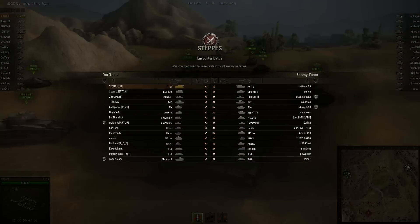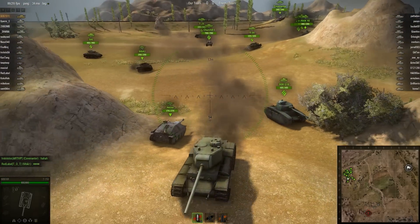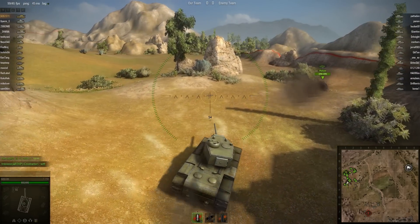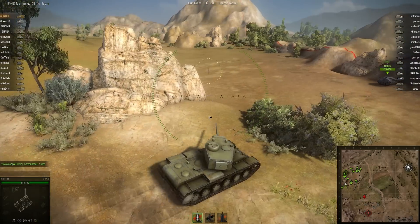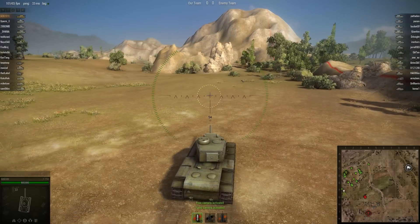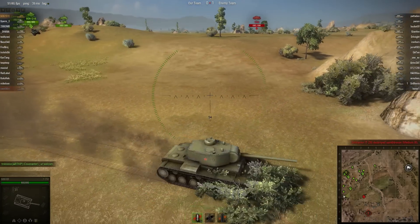He's driving the T150 on an encounter battle on the Steppes. The T150 is the Tier 6 Russian heavy tank, not seen very often. A lot of people tend to favour the KV-1S or the other variant, which basically means they skip the T150. I don't think I've done a replay on this tank before, so I'm going to be interested to see what it is capable of. I do know it has a decent hit point pool and some very good front and side armour, so this thing should be able to withstand a bit of punishment.